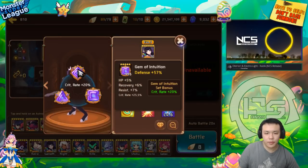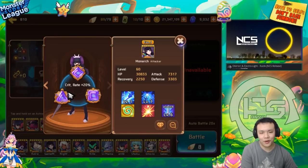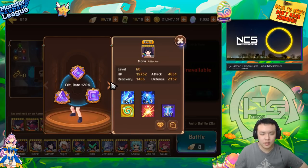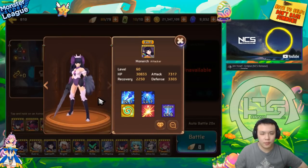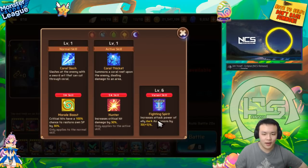There's a new package they teased before where they got everyone to vote, and Mona won the vote. So she's gonna be coming back. If you're a whale you can buy the package and have dark Mona — she's probably one of the strongest rebirth monsters ever introduced into the game. She's just super OP: moral boost, hunter, and fighting spirit for dark.